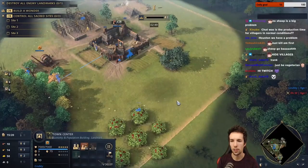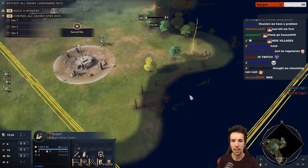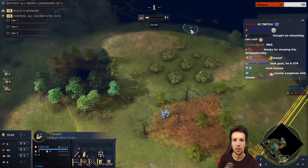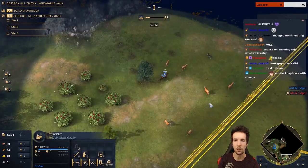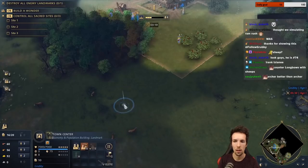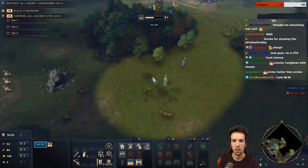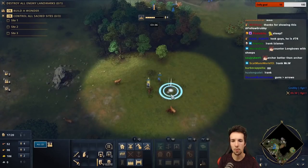Which units are best to make? Horsemen are theoretically a counter into archers, but longbowmen are better than usual archers — that's the problem. Longbowmen have better range and better damage, though they are slower. The way archers can theoretically beat longbowmen is by getting a critical mass and surprising them — that's one method. Then there's making horsemen and trying to get the jump on them regardless, even though it's kind of a suboptimal counter.